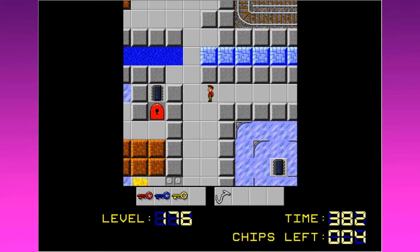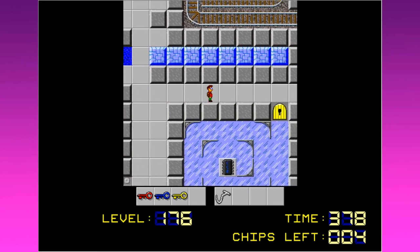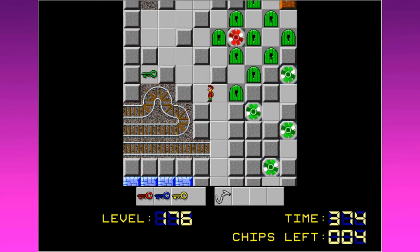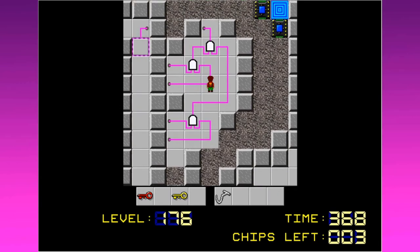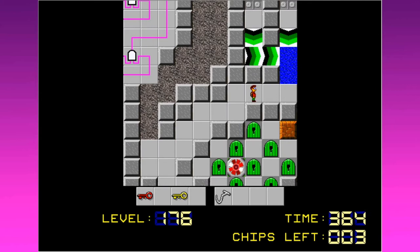We've got kind of a railroad thing going on here. Looks like I'll need the railroad symbol in order to get that green key. What's up in here? Oh hey, I can get a chip. There we go, there's one. And here's our exit. Let's see, we've got lots of stuff going on here.